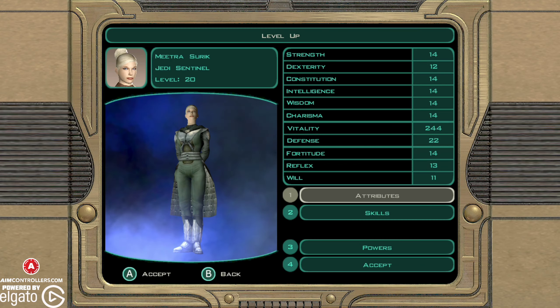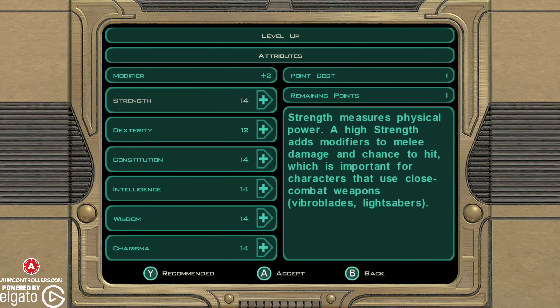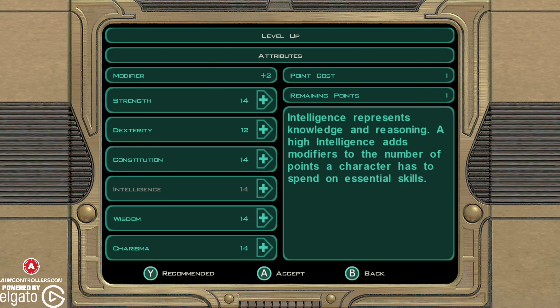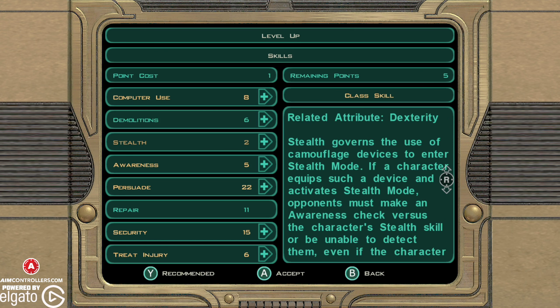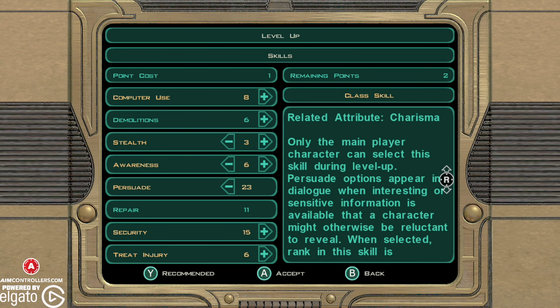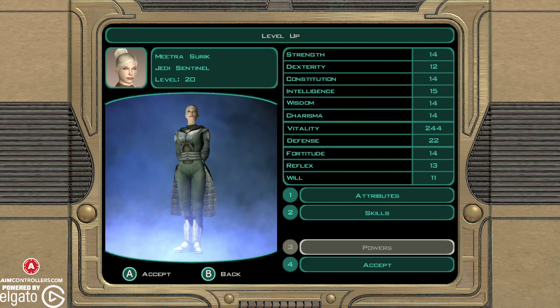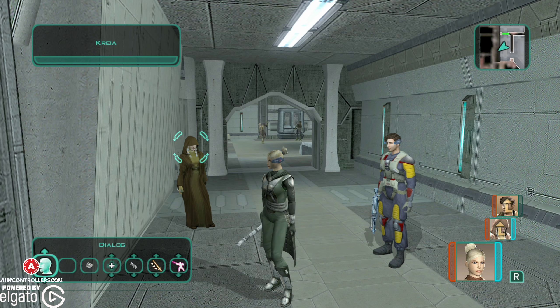We'll go ahead and give that one. We leveled her up — I'm already level 20. So we're going to go ahead and give her all the things that she needs. Bam, bam, bam — like that. We can level the others up later.